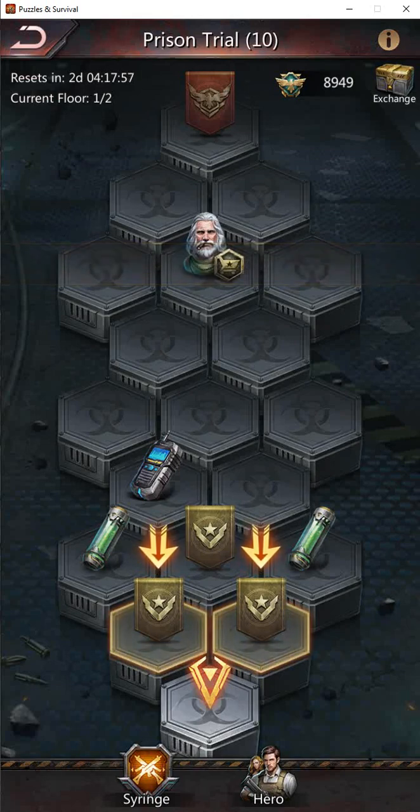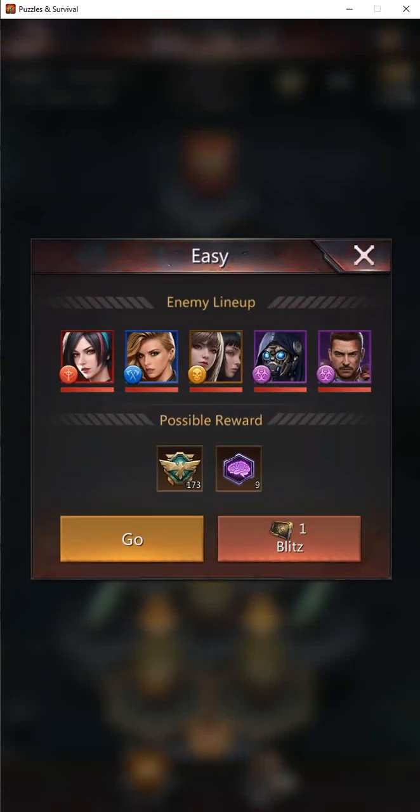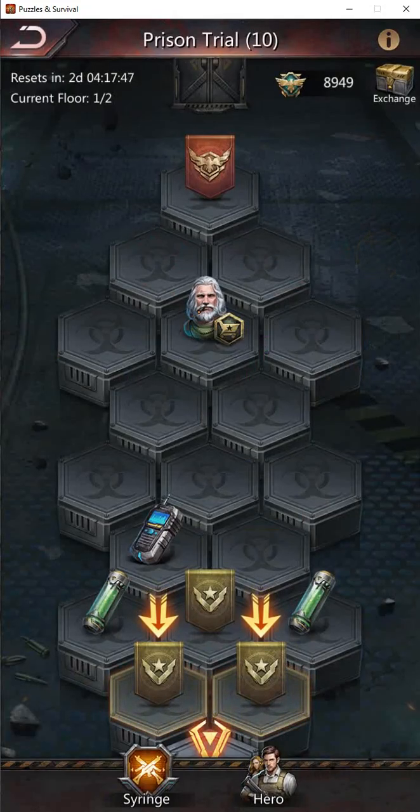Going into Prison Trial level 10 — if you haven't passed the level yet and you're doing it for the first time, you won't be able to blitz them. You'll have to fight each battle level and go up until you get to the end of both levels. If you've already done it, you can blitz your way up to the top and just fight the end battle at both levels.